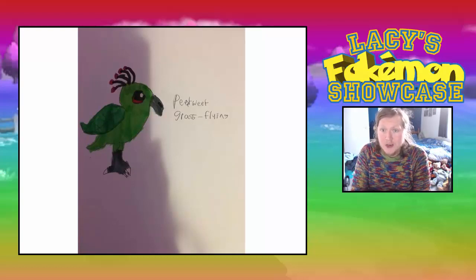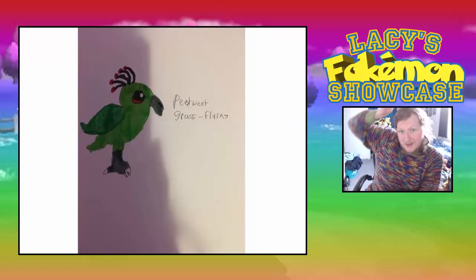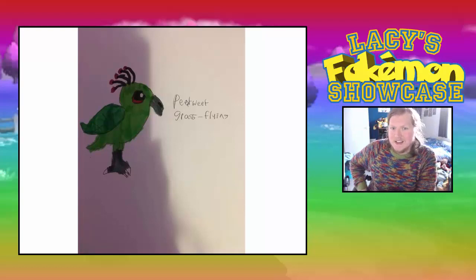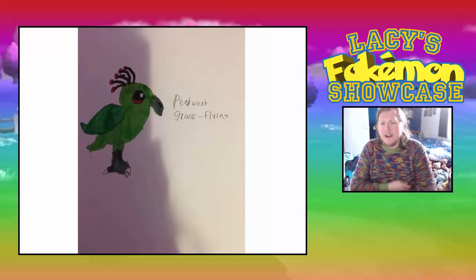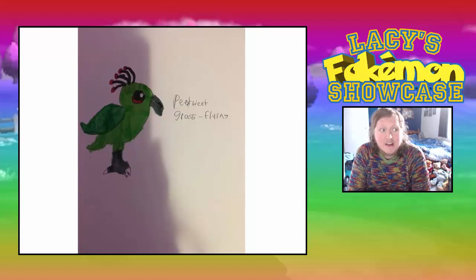We're going to start with Petweet here. This is a Grass/Flying parrot Pokémon and it's actually pretty cool. I like how its hair is flicking up like an antenna, and I also like the fact that it's got leaves for wings. If this Pokémon doesn't get Leaf Blade like Rowlet, I don't know what the situation is. It should get Leaf Blade, and since it's also a parrot, it should get Chatter. I really like this Pokémon.